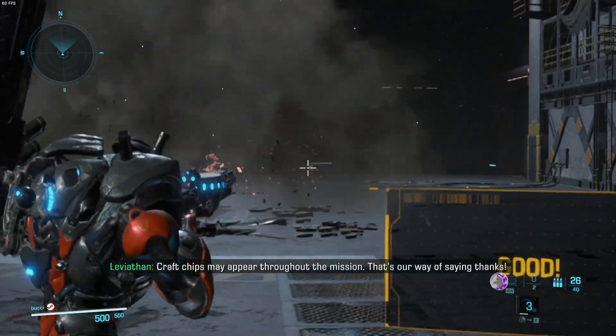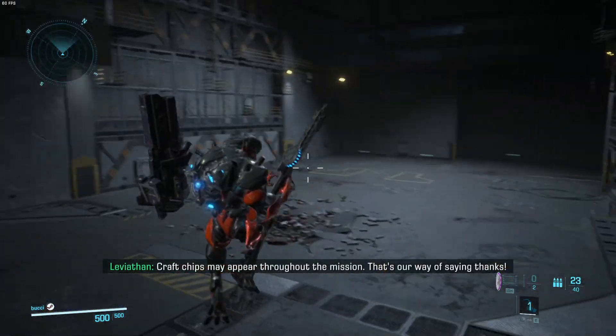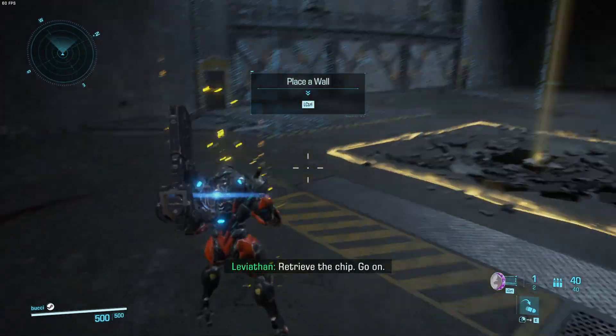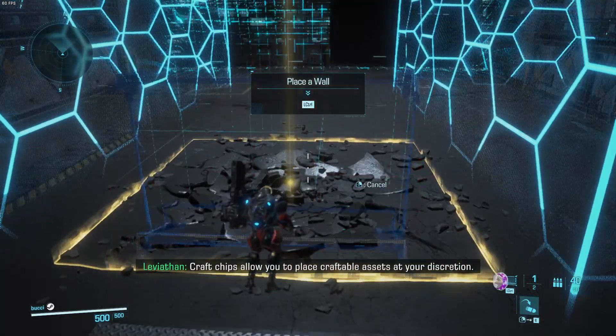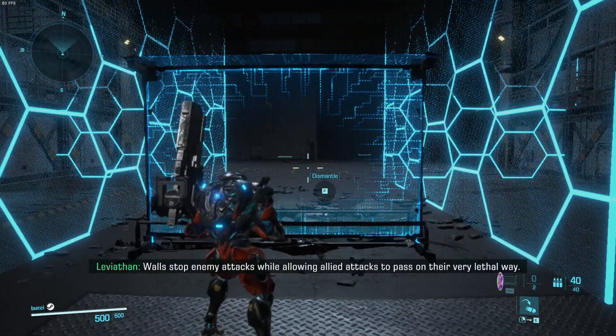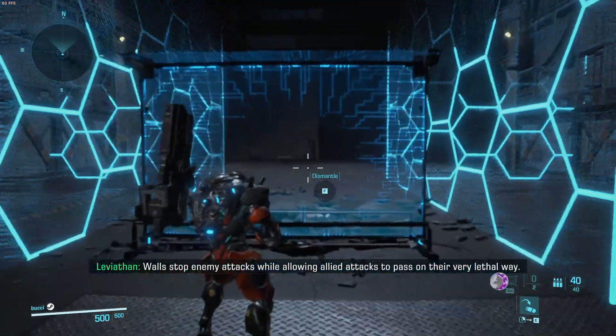Craft chips may appear throughout the mission — that's our way of saying thanks. Retrieve the chip. Craft chips allow you to place craftable assets at your discretion. Walls stop enemy attacks while allowing allied attacks to pass on their very lethal way.